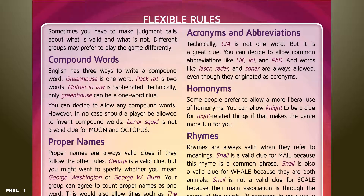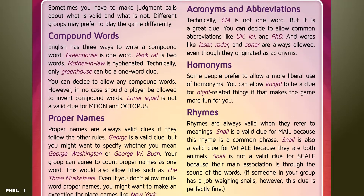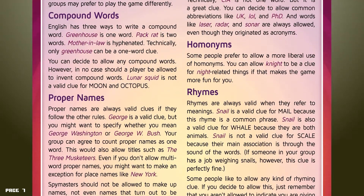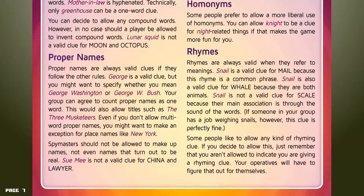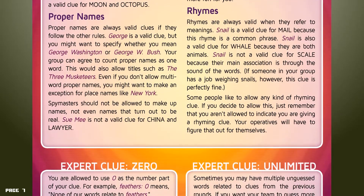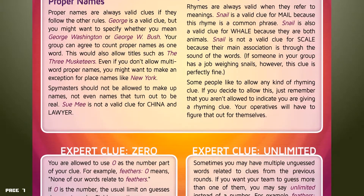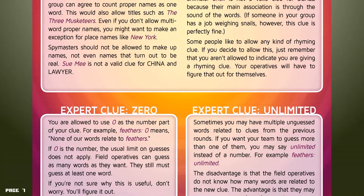Acronyms and abbreviations: technically, "CIA" is not one word, but it is a great clue. You can decide to allow common abbreviations like UK, LOL, and PhD. Words like laser, radar, and sonar are always allowed, even though they originated as acronyms. Homonyms: some people prefer to allow a more liberal use of homonyms — you can allow "night" to be a clue for night-related things if that makes the game more fun for you. Rhymes are always valid when they refer to meanings. "Snail" is a valid clue for "mail" because this rhyme is a common phrase. "Snail" is also valid for "whale" because they are both animals. But "snail" is not a valid clue for "scale" because their main association is through the sound of the words alone. Some people like to allow any kind of rhyming clue — if you decide to allow this, just remember that you aren't allowed to indicate that you are giving a rhyming clue; your operatives will have to figure that out for themselves.